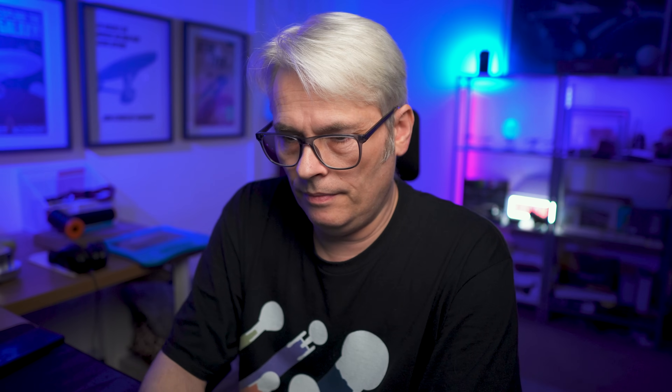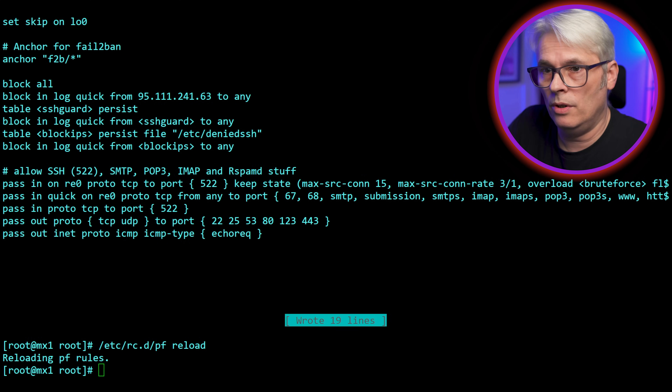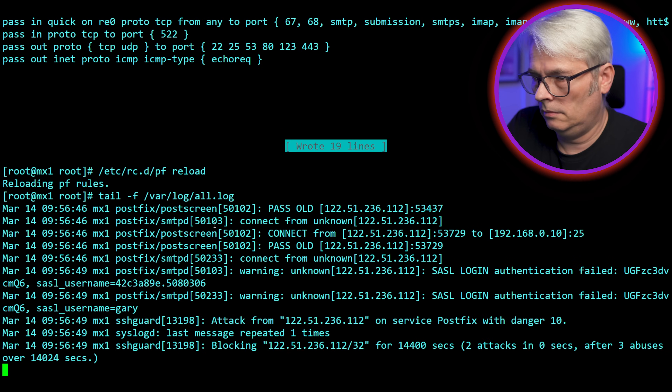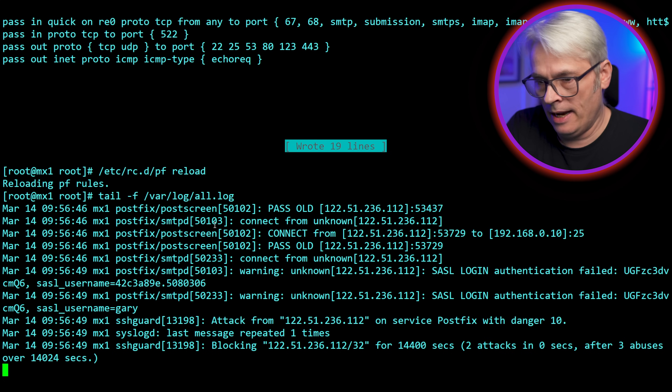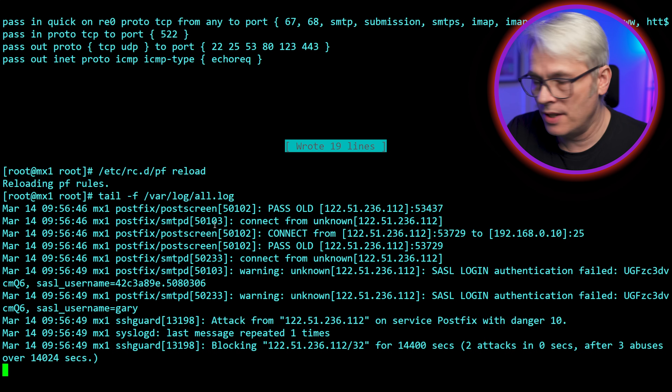I'm really hoping this doesn't kick me out. Now let's try logging in, make sure it works — and it still works, that's great. So there you go, SSH guard is working. Attack from 122-blah-blah-blah, that's on Postfix, and there you go — it's blocked it. Perfect.